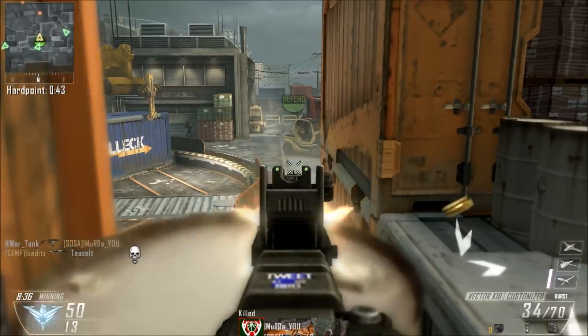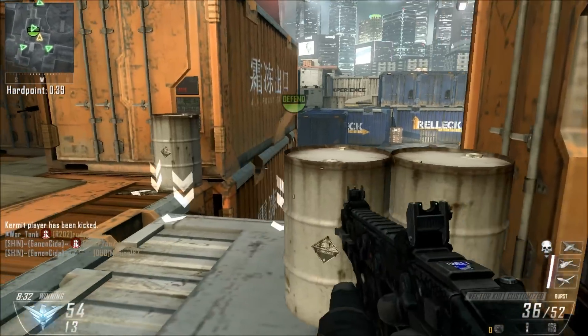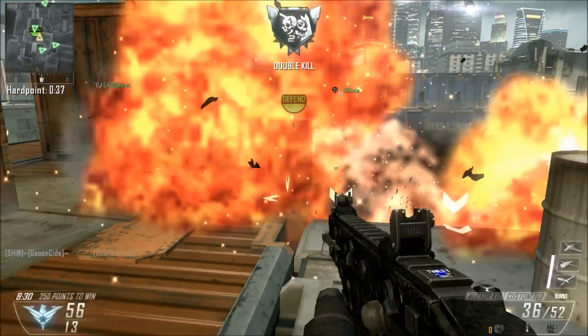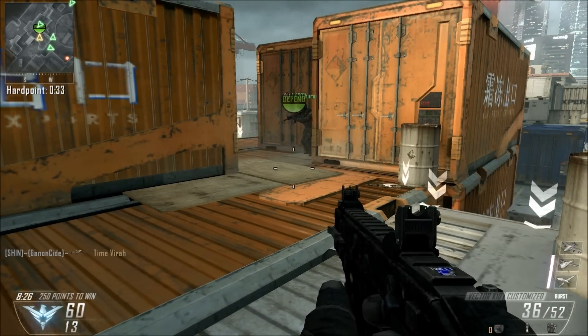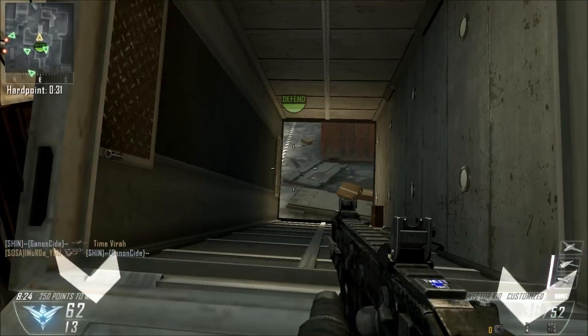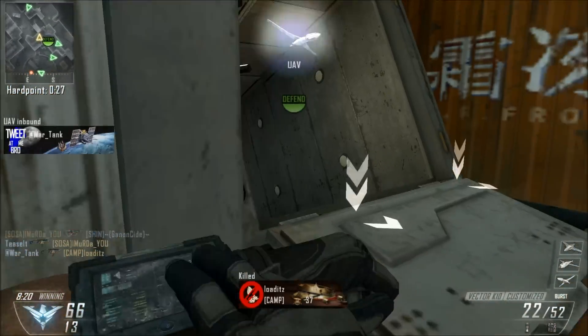You're going to want to put on that Primary Gunfighter Wild Card with 3 attachments here. For Perks, we have Flak Jacket, Scavenger, and Tactical Mask. And then for Equipment, we have C4 — C4 Salad — and then we have a Flash Bang. So that's the class setup we are using here for today.